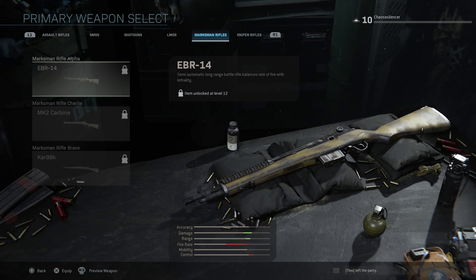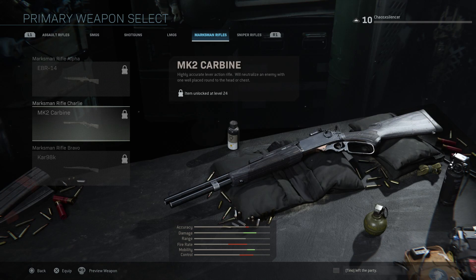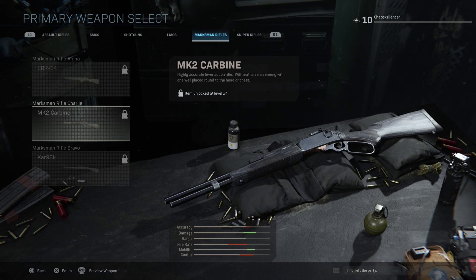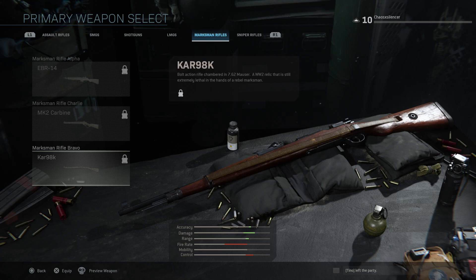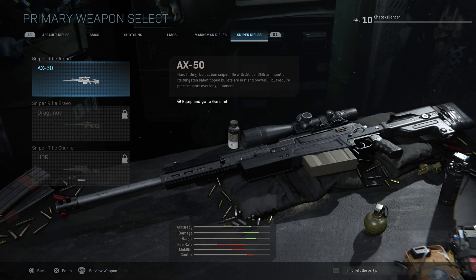Now let's look at marksman rifles. The EBR-14 is actually just the M14 rifle — semi-automatic, range-focused. Then the MK2 Carbine, which is actually called the Marlin Model 1895 — specifically the modern 1895 SBL — a highly accurate lever-action rifle that can neutralize an enemy with one well-placed round to the head or chest. People are going to do beautiful things with that one. Then we have the classic bolt-action WWII relic, the Kar98k. Moving over to sniper rifles: the AX50 is a hard-hitting bolt-action sniper with .50 cal BMG ammunition, tungsten-tipped bullets — fast and powerful.